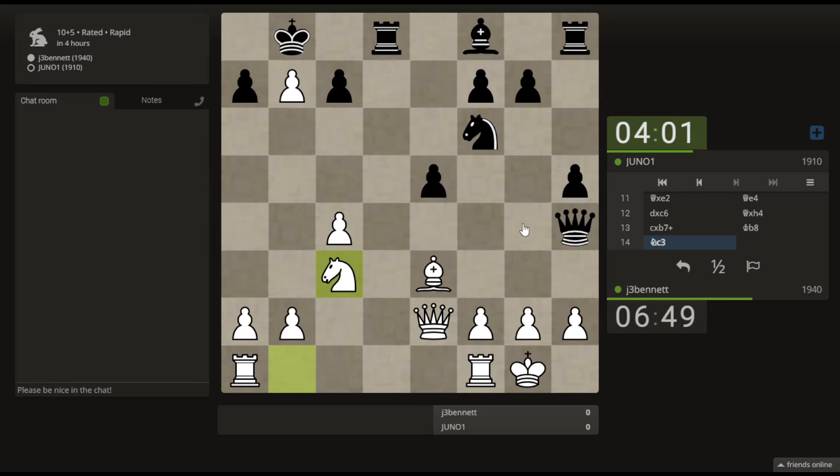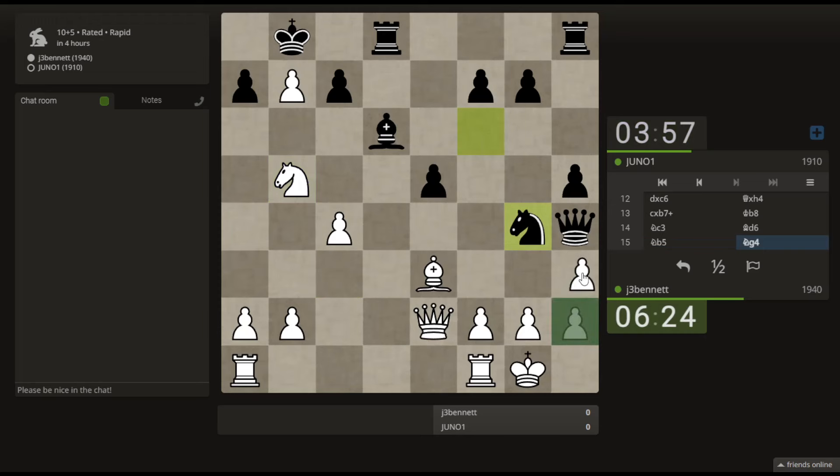If he plays knight to g5 — okay, next pawn here. So I went there. Knight here, threatening to take on h7. Yeah, that's what I thought, so I have to block here. I have to be careful that his queen doesn't get on this diagonal. This is a tenuous kind of defense — I don't really intend to take because I would open this up to a mate here. It's just to prevent the queen from coordinating with the knight on the h7 square.